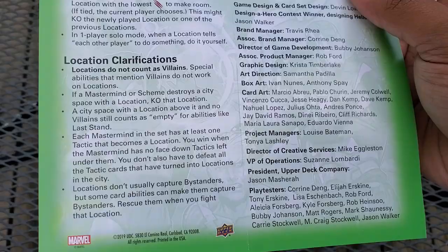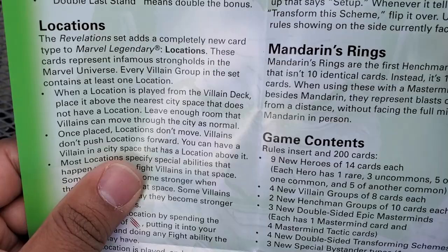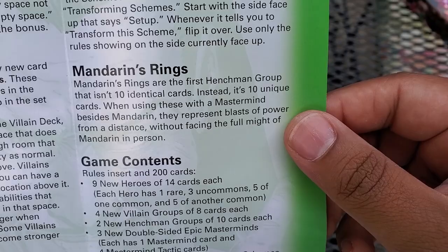Location clarifications: locations don't count as villains, so special abilities that mention villains don't work on locations. If a mastermind or scheme destroys a city space with a location, KO that location. A city space with a location above it and no villains counts as empty for abilities like last stand and patrol. Each mastermind in this set has at least one tactic that becomes a location — you win when there are no face-down tactics left; you don't have to defeat tactics that have turned into locations. Location still captures bystanders. Mandarin's rings are the first henchman group to have ten unique cards.